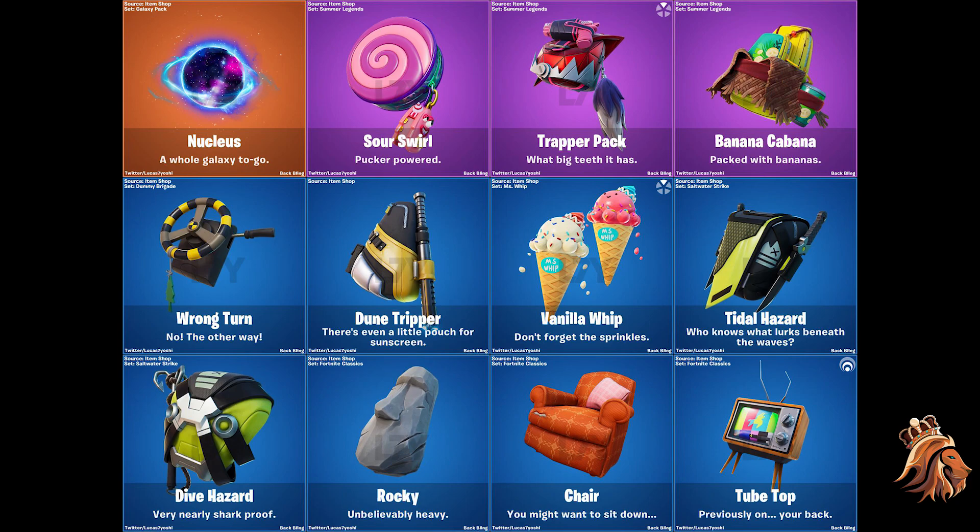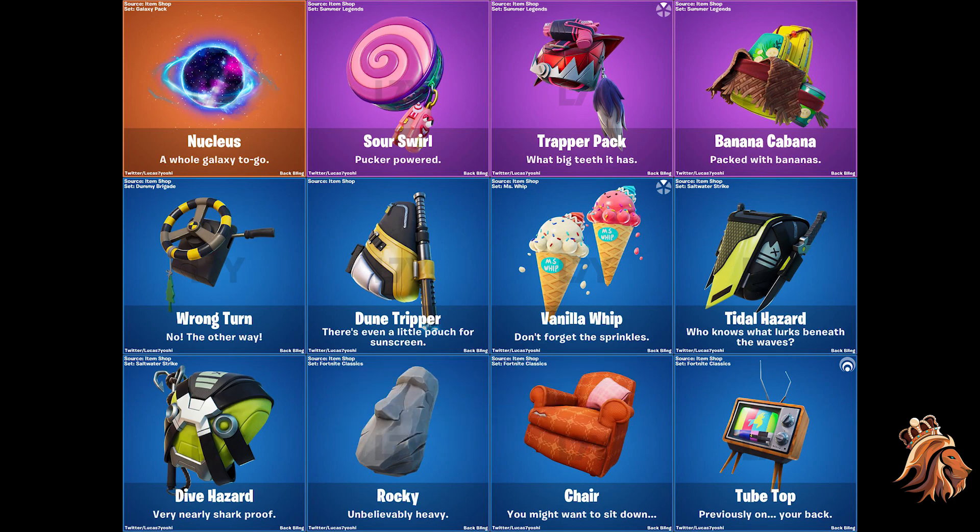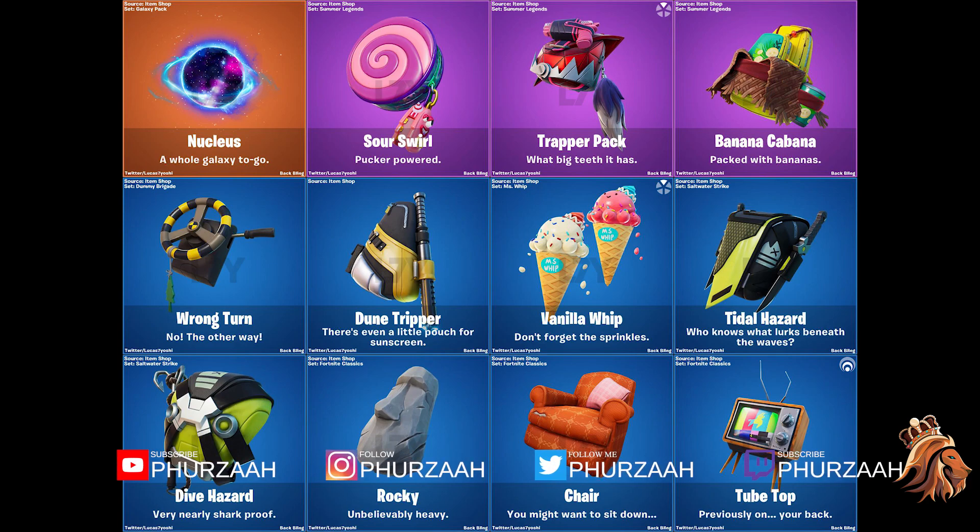In my opinion, the skins that are brand new and not just reskins are the best ones. The Galaxy Scout I really liked, Unpeely I liked even though it's a new Peely skin, and the new Zoe skin I liked as well. But other than that, I just feel like they're trying to take too much money from us. Let me know your opinions in the comment section below. When I can, I'll get an in-game showcase for all the items. Anyway, that's it from me — Fezzer, out. Peace.